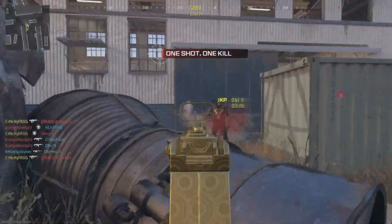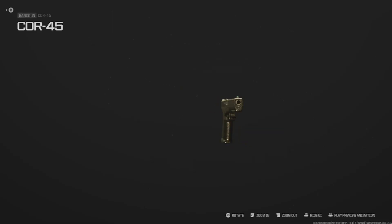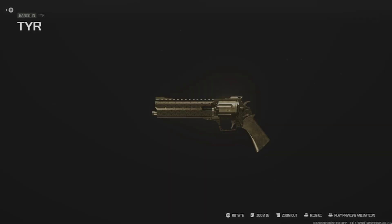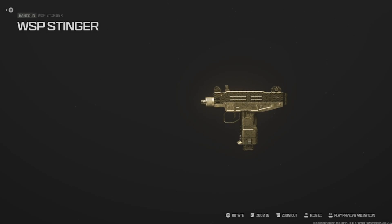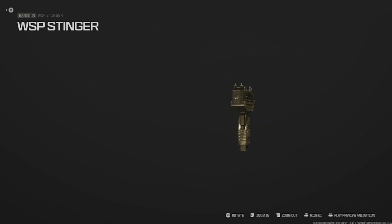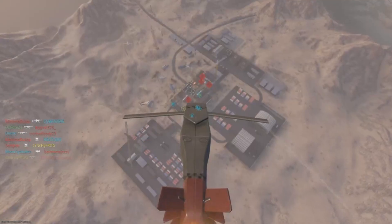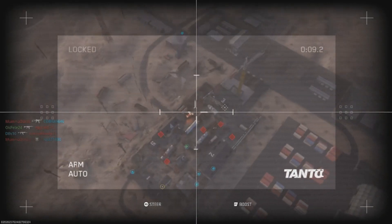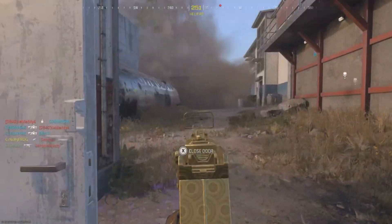Last up we have the pistol category: get 10 kills without taking damage, same as the SMGs. Hardcore is almost imperative here — pistols are kind of bad in normal modes but they're absolute monsters in hardcore. Hop into hardcore, get 10 kills without the enemy damaging you at all, which will happen organically, and you have yourself a gilded camo for a pistol.